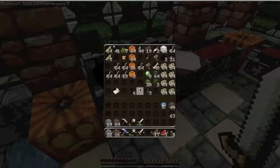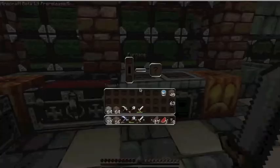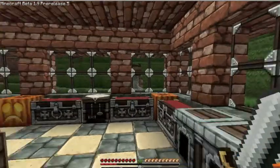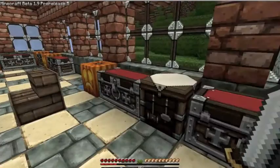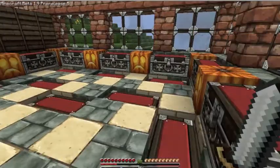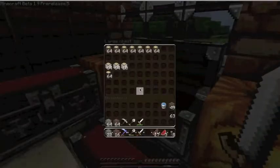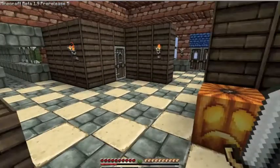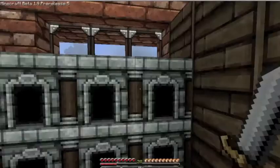My texture pack has actually been updated, so there's no problem there. I've got kind of a kitchen area here with food and stuff like that, an infinite water source, and an other stuff area. I got a whole lot of wood and a bunch of sand because I was going to need more wood and sand for this house.